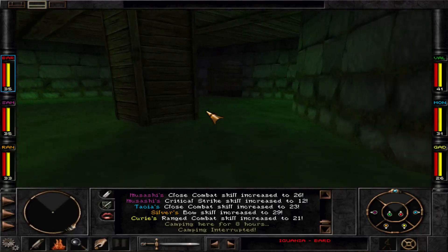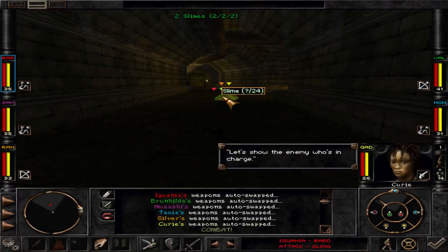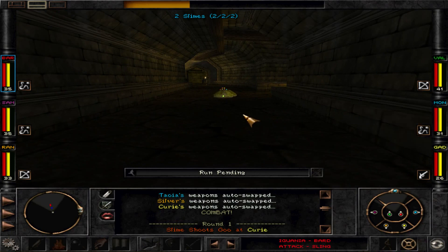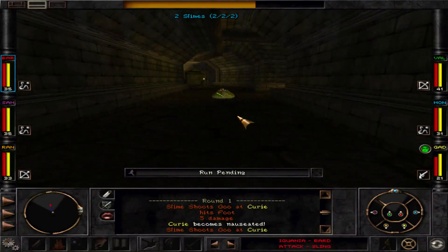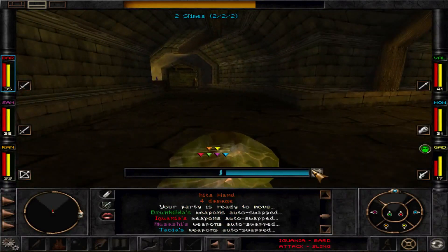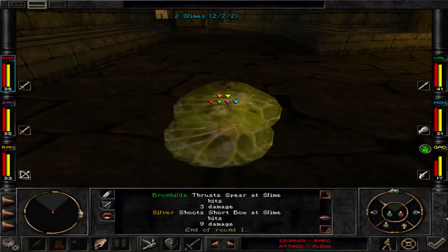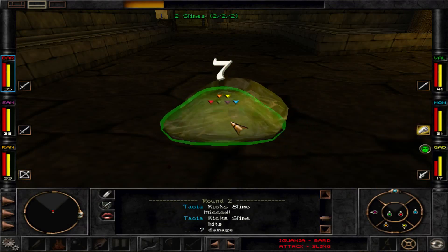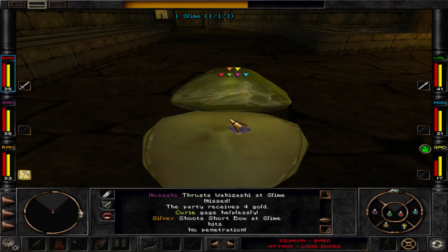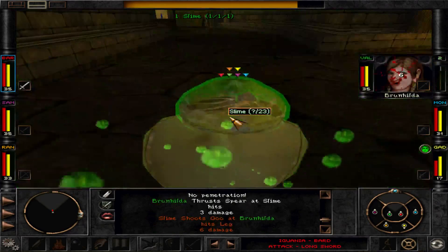We're trying to flee from some opponents — let's show the enemy who's in charge. Out in the open it will be very useful, but here you can maneuver so well. Better conserve your stamina for fights since they can get really bad.